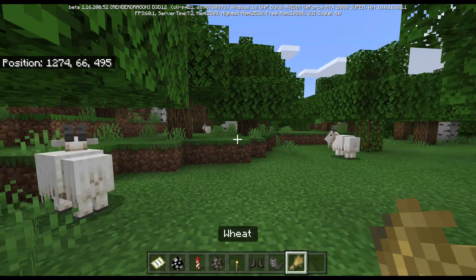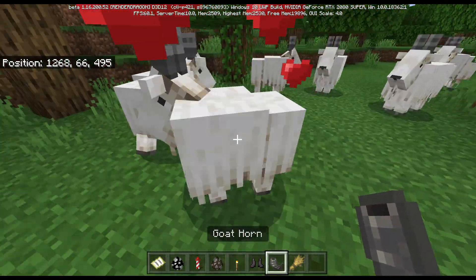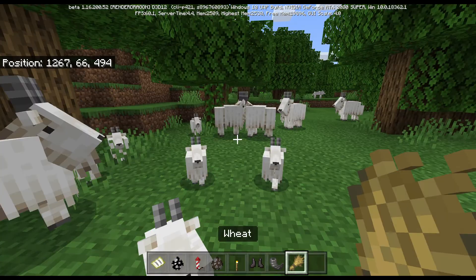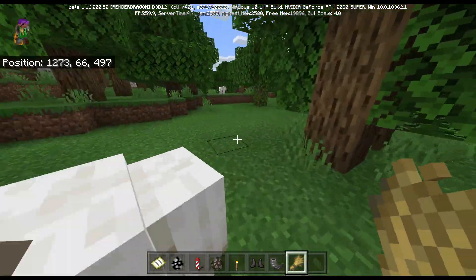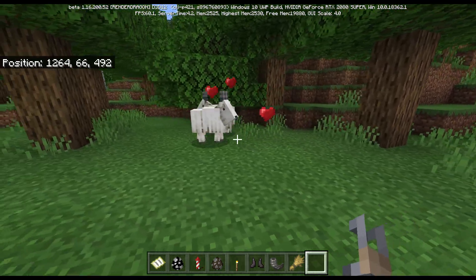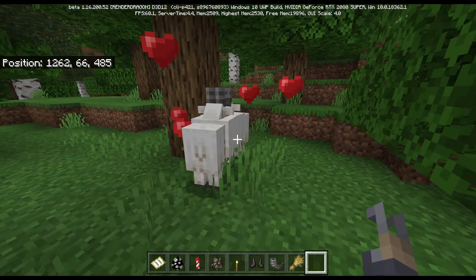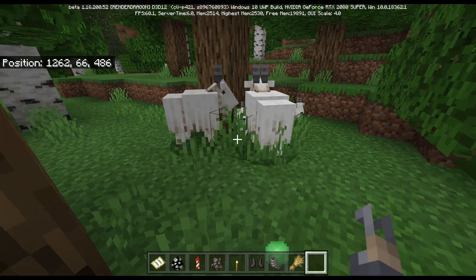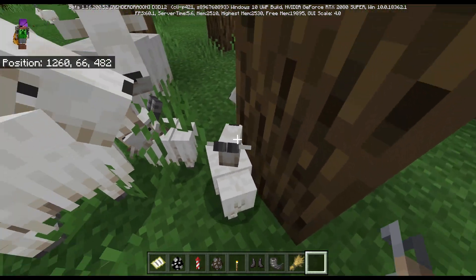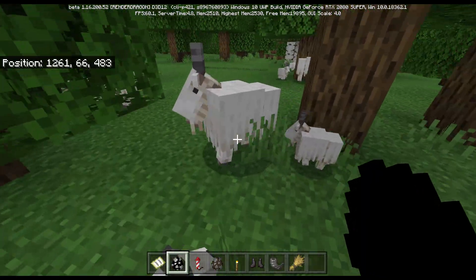Let me get some wheat to show you how breeding works. So when you give them wheat and they, you know, make children - you see that they can get more than one child. Look at how many baby goats there are - there are so many baby goats!